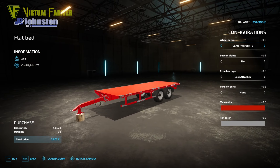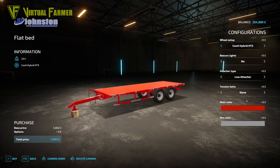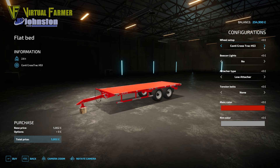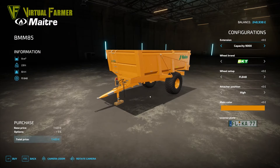The second item is this Johnstone flatbed trailer, absolutely perfect for what we want. I don't want to change the wheels, I'll put a beacon light on it, low attacher — my preference — EU tension belts because we want to be strapping things down. Leaving the color and rim color, and that's only £6,052.